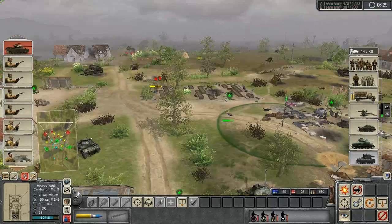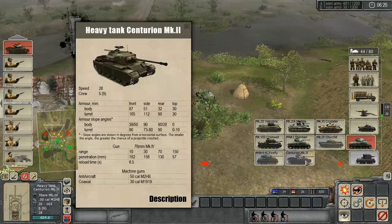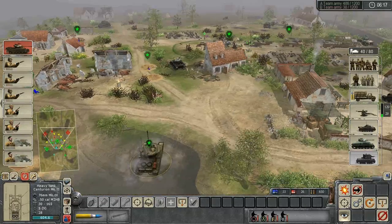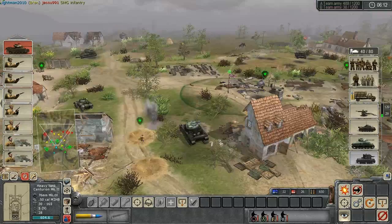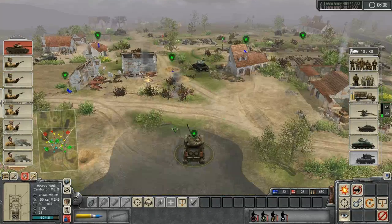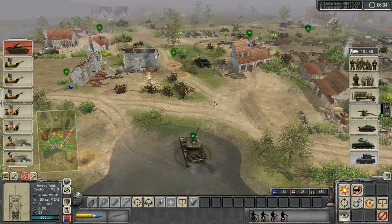We're going to have to angle our Centurion as much as possible, and I might just quickly read up on it to see if it's got a weak turret or something. Nope — it's actually got a crap load of armour on the turret of course. And I think the opponent is actually angling it a bit too. We don't really want to expose it to the tank from the right though either.